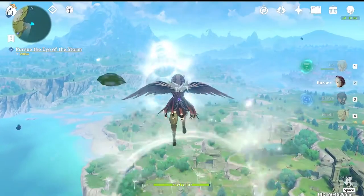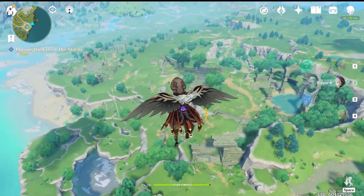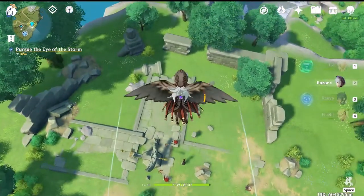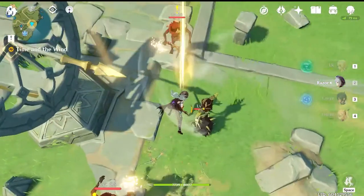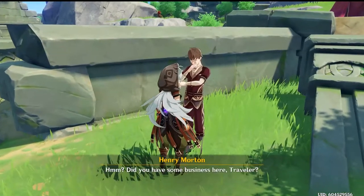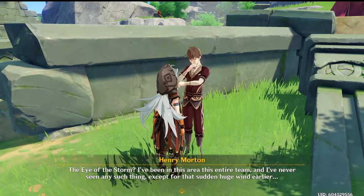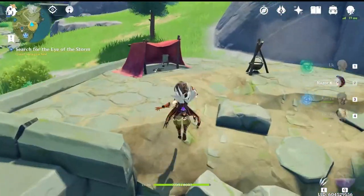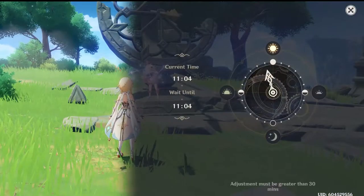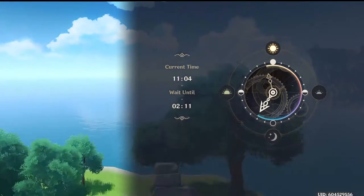Now that you've made it back to the mainland, pop down where this group of enemies is. As you get a little closer, there is another sundial here which will finish up part of the quest. After dealing with the enemies, you can talk to Henry here to get some more info about the Eye of the Storm. Pop over to his little tent and grab the book there, and then we are going to start up the battle once again by setting the time back to 2 a.m.